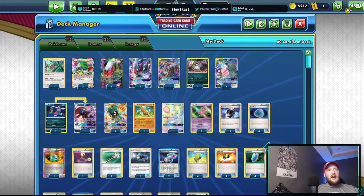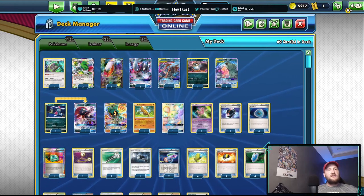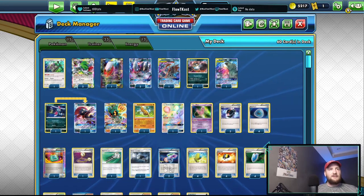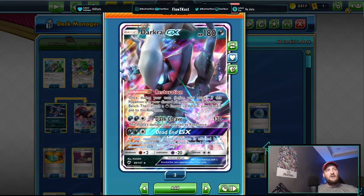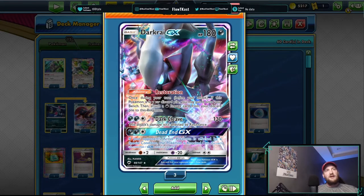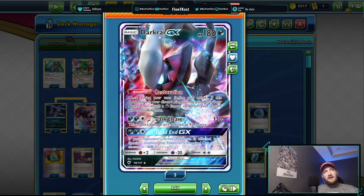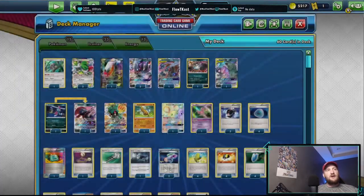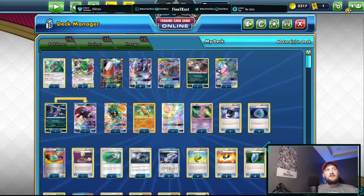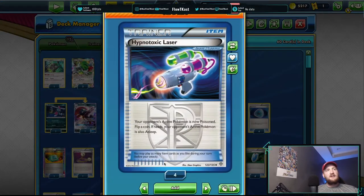The deck is crazy — super fast, super consistent, and a super tight list. Some of the key things: your main attacker at most points wants to set up a big KO with Dead End GX. The way you do that is it comes back from the discard with an energy card, so it accelerates to itself. Then you use cards like Dark Patch to accelerate from the discard or Max Elixir, so getting three energy on this guy is easy peasy.